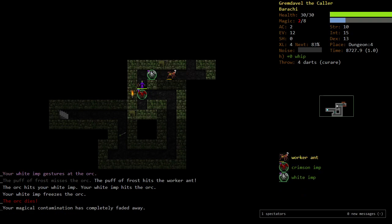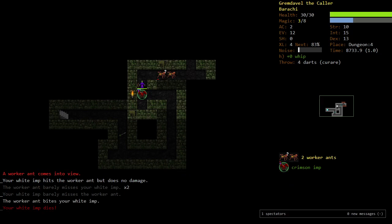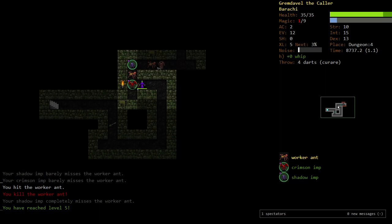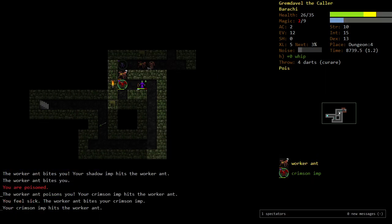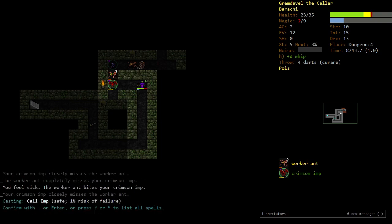An ant — should be fine with the White Imp. We're level 5. They can poison us — they did poison us. Come on, get him. Let me cast another Mammal and an Imp.